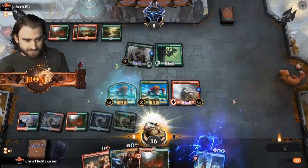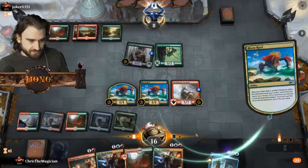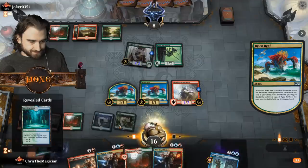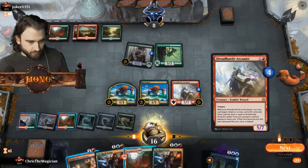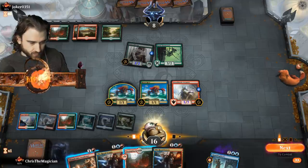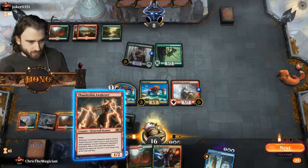Should he kill the Risen Reef really though? Now we've got double Risen Reef triggers! We gotta take that action - yes! Play tapped, and go in with both these. Do we also put down the Royal Siren? No, we don't have enough blue. Thunderkin Awakener can't return anything but it can deal one damage.